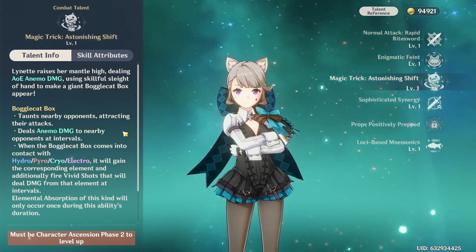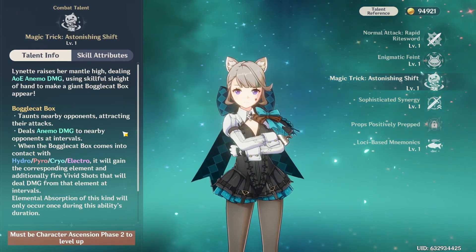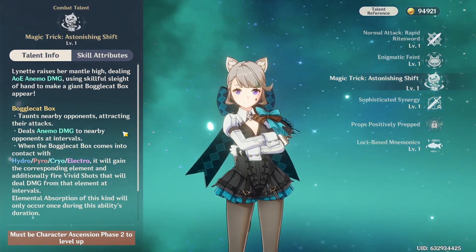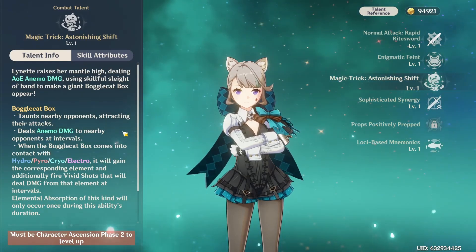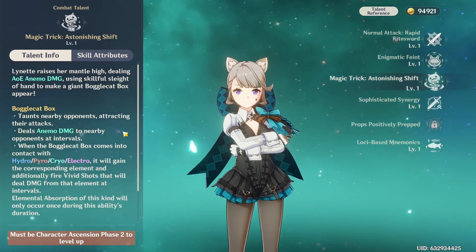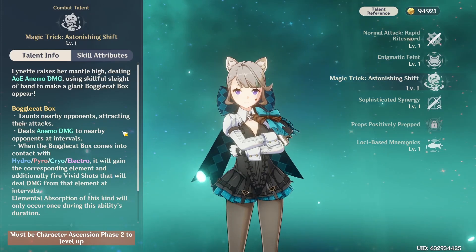If the Bogglecat Box swirls Hydro, Pyro, Electro, or Cryo, it will do that damage with Vivid Shots that go out and hit enemies as well. This is a little bit extra to keep other enemies off of maybe your main damage dealer if they're a bow user — which is part of why she's very good for her brother, though he has his own taunts too.